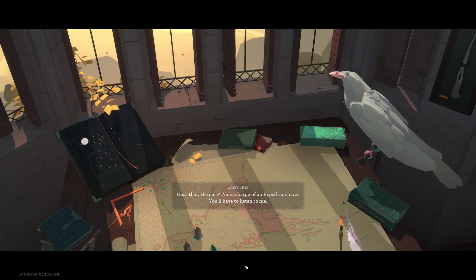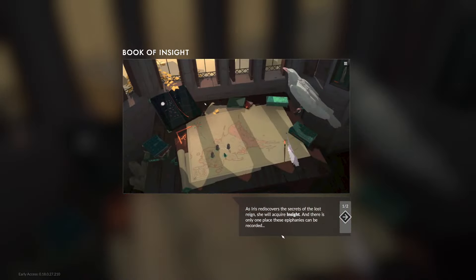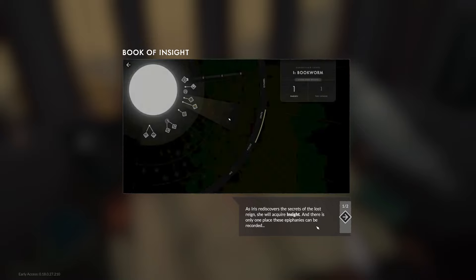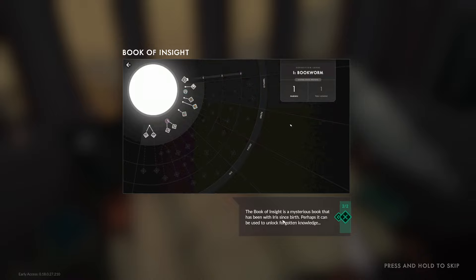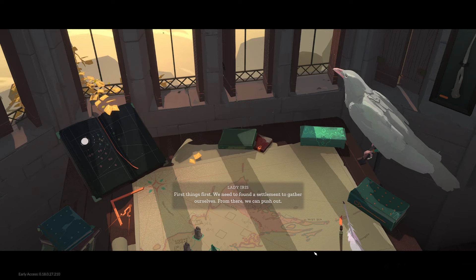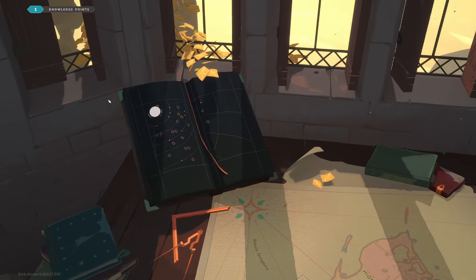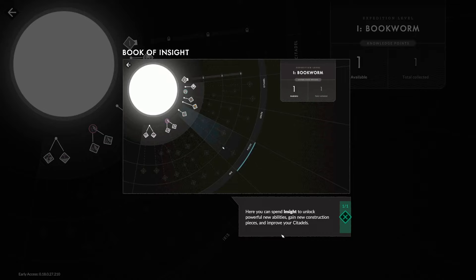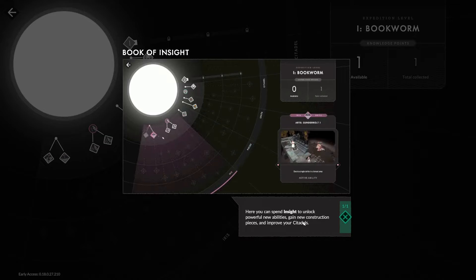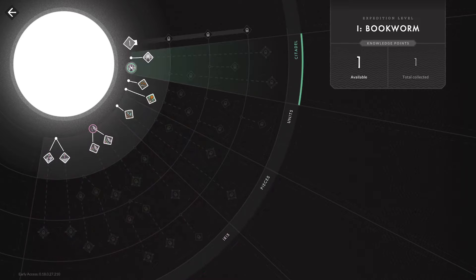'Hear that, Hammers? I'm in charge of an expedition now — you'll have to listen to me.' Anyway, we better prepare. That's interesting — here's Iris's card: 'The Secrets of the Lost Reign.' You will require insight, and there can only be one place it can be recorded. The Book of Insight is a mysterious book that has been with Iris since birth — perhaps you can unlock forgotten knowledge. First we need to found a settlement to gather ourselves; from there we can push out. Oh, we have a new mission — let's look at it. The Book of Insight: you can spend insight to unlock powerful new abilities, new construction pieces, and improve your citadel.